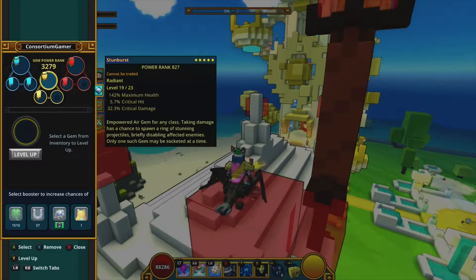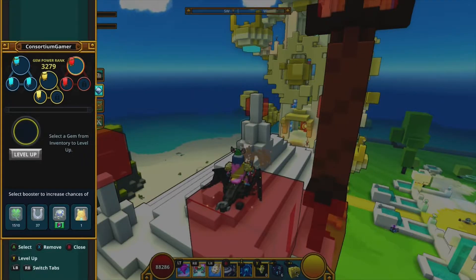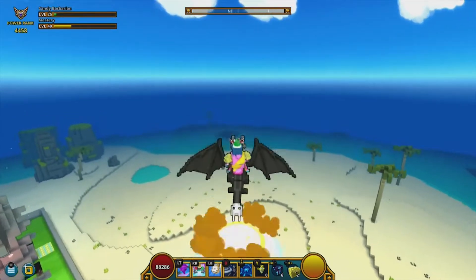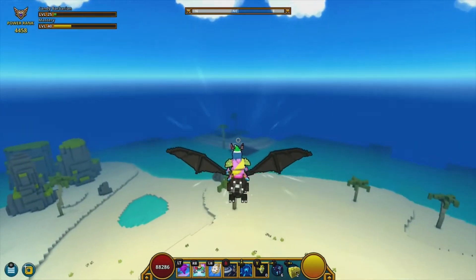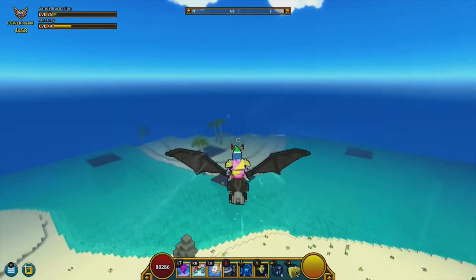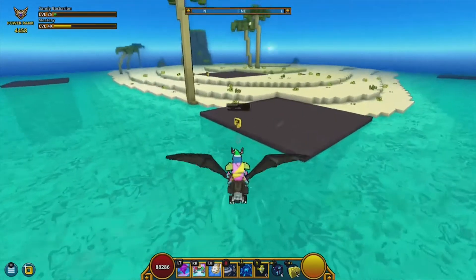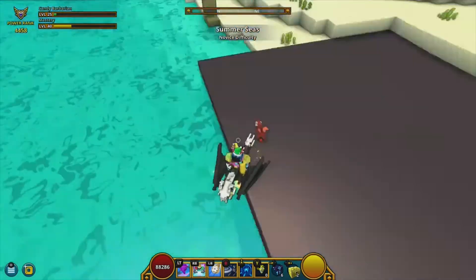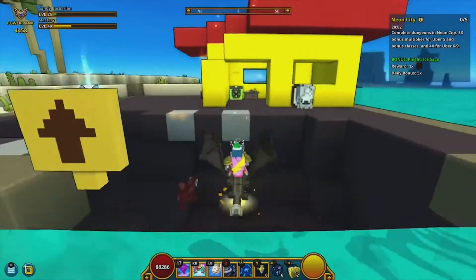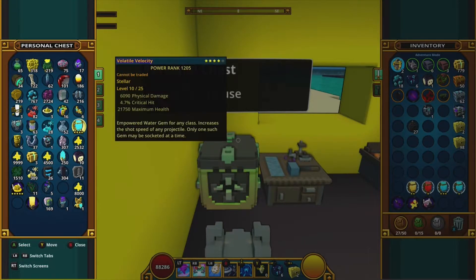I currently have a stellar gem — one of the best gems in the game — but because my fire gem slot already has a Volatile Velocity gem, I cannot equip it. Volatile Velocity increases shot speed for projectiles, and my character is melee, so shot speed means nothing to me. I can't equip my stellar gem without losing my red gem slot entirely, which drops my power rank too much.